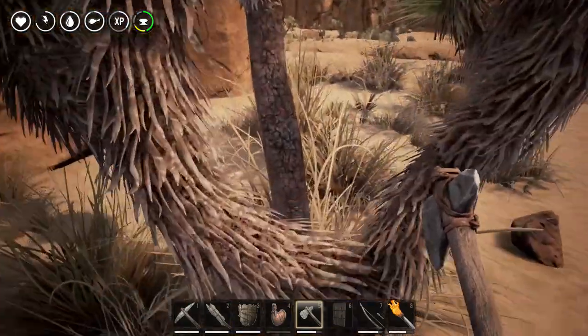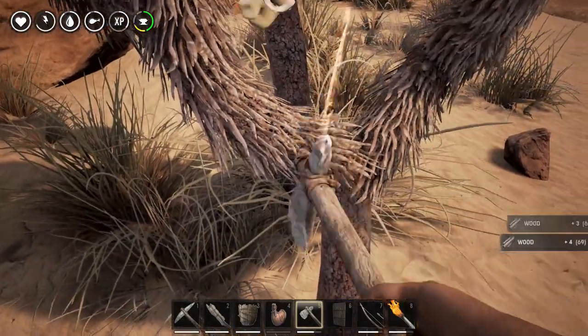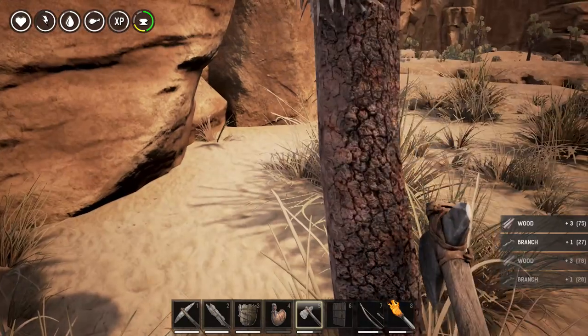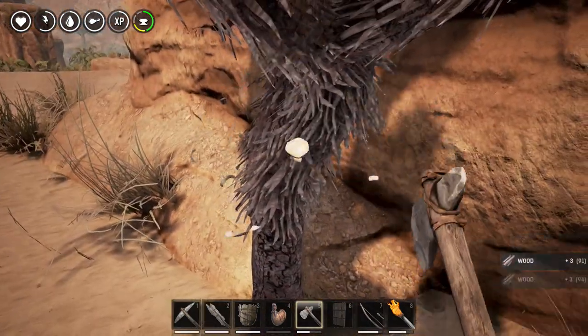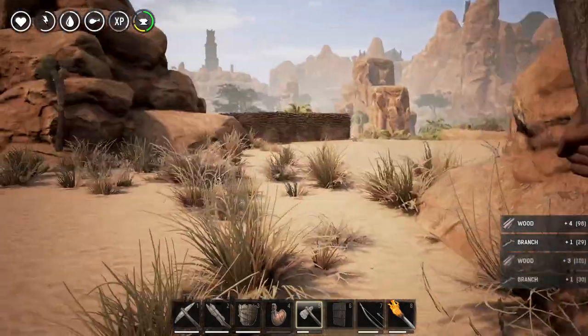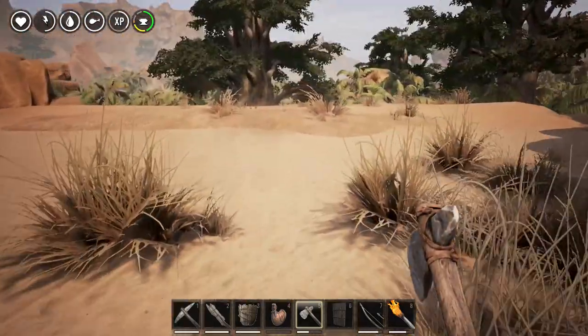I don't quite understand how that works. Does Conan hit his head with a rock? I need to fit some more knowledge in my brain — give me a rock and hit it against my head. Ah, much better. What did I forget? I don't know, because I don't remember.